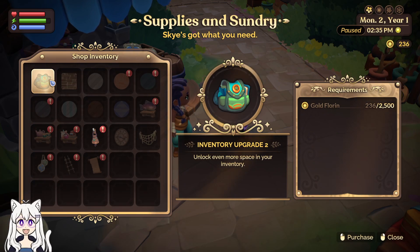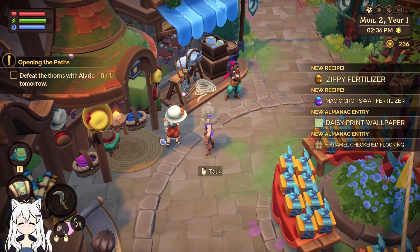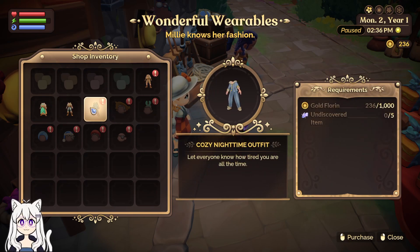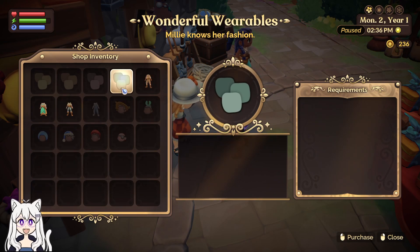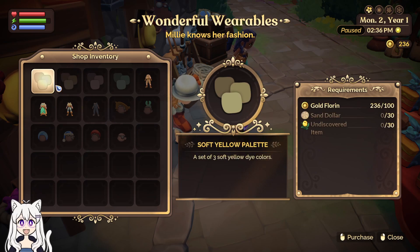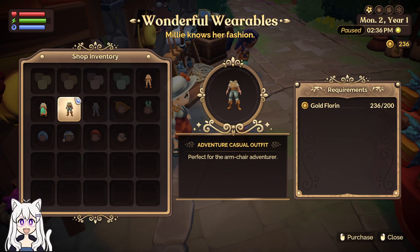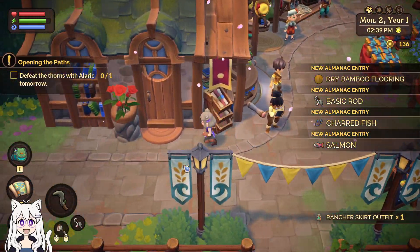2,500 florins — not too bad. Hello Millie. Beekeeper outfit, rancher skirt, cozy. Hopefully this means we'll be able to get more things later. Ooh, coral and a flower. Ammonites — 30 of them for the color palettes. I was gonna sell those maybe, but now I will hold on to them. And I will buy the dress.